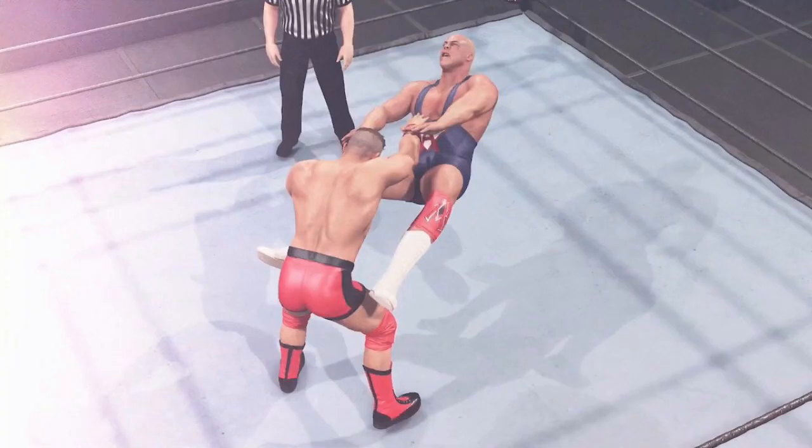The next screenshot shows John Cena taking on Kurt Angle in what looks like their first match on SmackDown — potentially the start of the Ruthless Aggression era. It's good to see Kurt Angle will be back in the game and that the original John Cena attire is included too. You can also see detailed shadows in the ring, which is a nice touch.